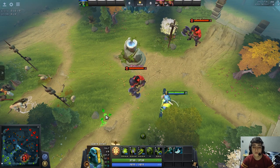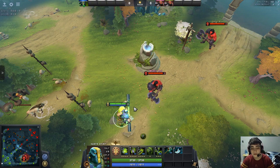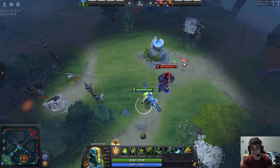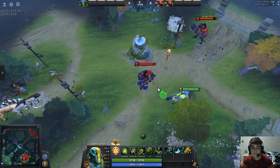Or, you wanna stun this guy but you have this other guy in the way — you can cast your Rolling Boulder, Force Staff yourself, and then you hit this one and not this one, like this. Or you basically can just ignore the target that's trying to block you.